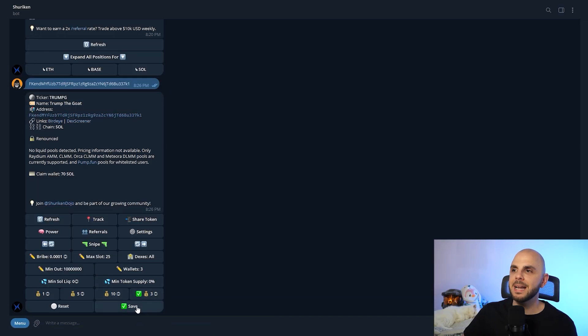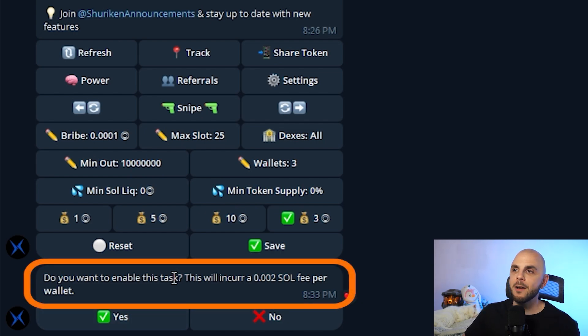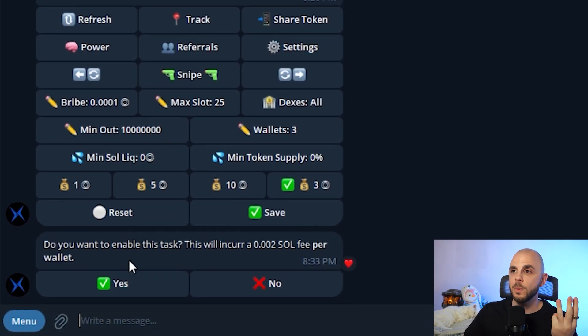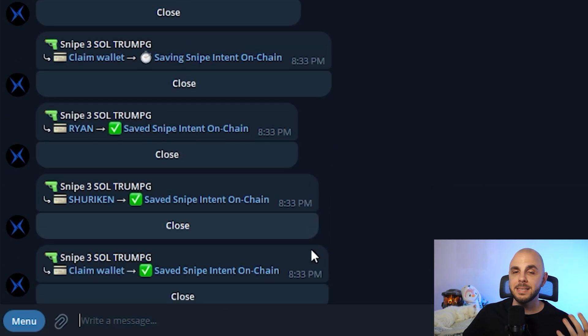Now that I'm happy with my settings, I would go ahead and click save. It's going to ask me to confirm, and it's also going to notify me for every single wallet I'm trying to snipe with. There's going to be a fee of 0.002 Solana, which is pennies. But if you're doing a million snipes, it's going to add up over time. In this case I have three wallets, so I'm going to get that fee three times. I'll click yes and it creates my snipe.